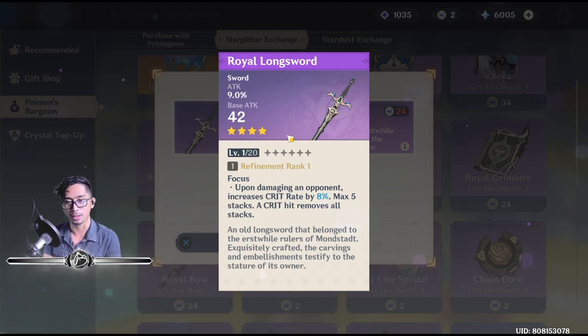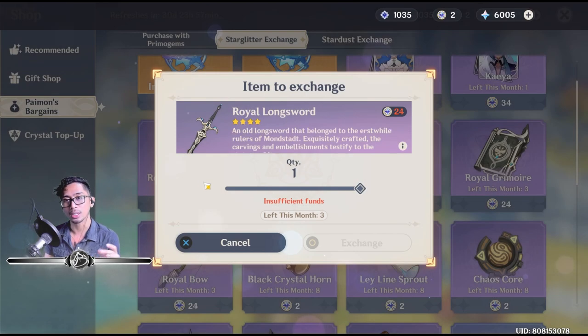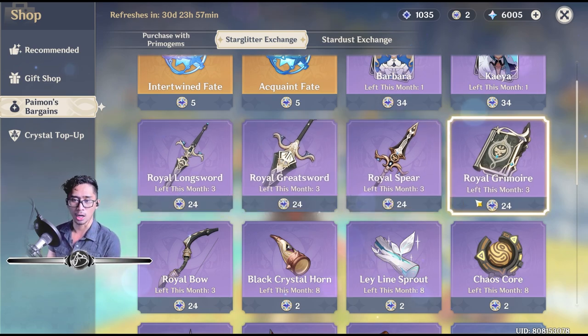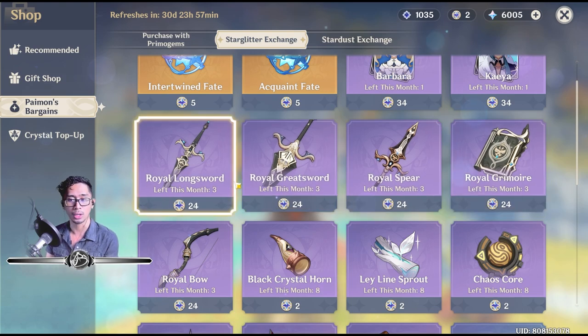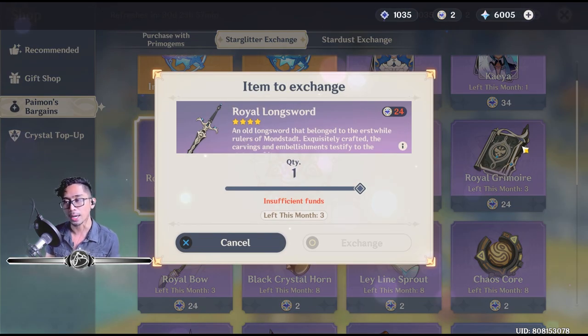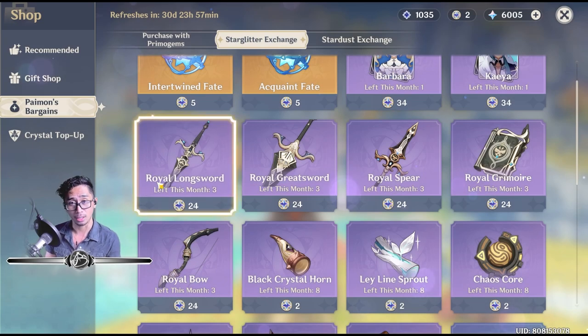This is actually an interesting passive because it's going to increase over time. I was honestly thinking we were going to get the Blackcliffe weapons because you only get three a month. So if someone bought all three to max refine them to R5, you're going to have to wait for the next rotation. You can only get three, so you can't max refine these items right away.